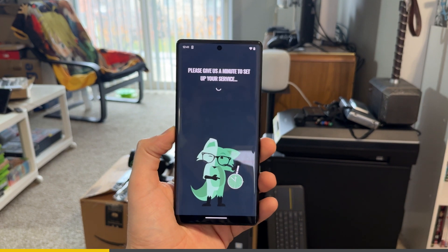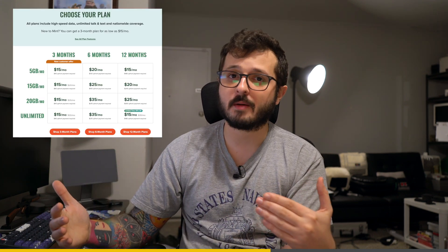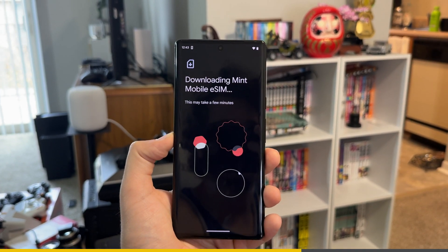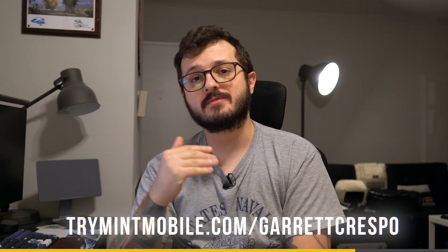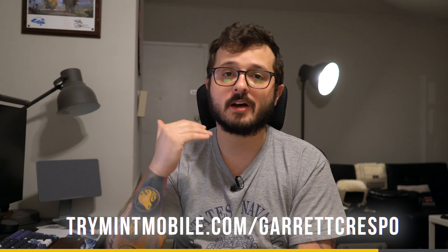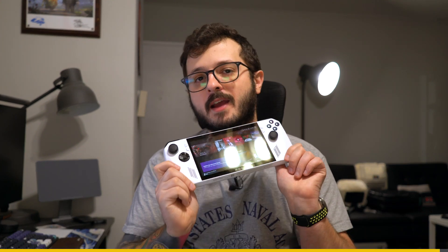Sort of like how a lot of end users are probably looking for better deals on their smartphone plans — and they can find it thanks to today's video partner, Mint Mobile. I've been using Mint Mobile since 2023 as the main carrier for my business phone here on my YouTube channel, running in my Google Pixel 6 Pro with no issues, probably because they have the nation's largest 5G network. You can get that same premium wireless experience for as low as $15 a month, with tons of different plan options. You can download an eSIM or get a physical SIM card sent to you. Check out the link trymintmobile.com/garretcrespo to get 50% off their 12-month unlimited plan — huge thanks to Mint Mobile for partnering on this video.